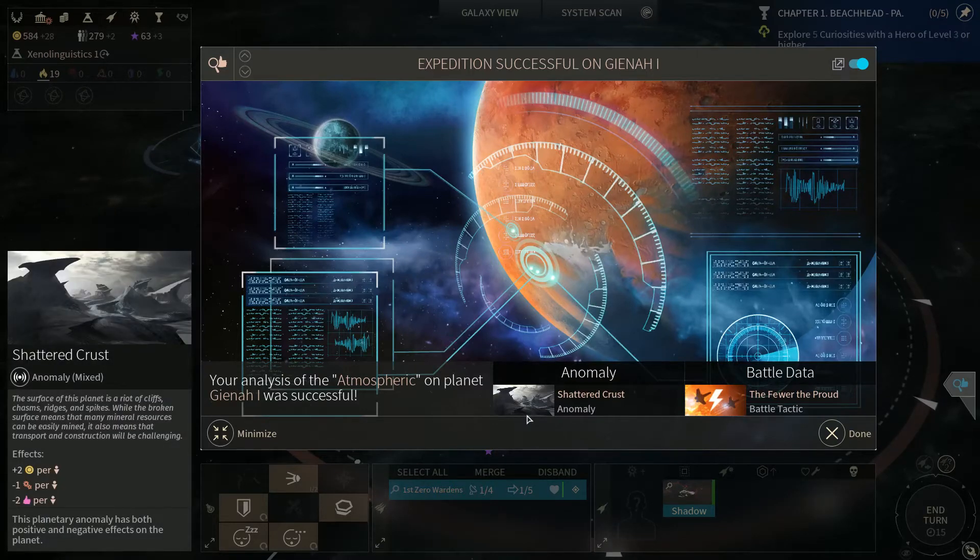Anatomy: Shattered Crust. The surface of this planet is a riot of cliffs, chasm, ridges, and spikes. While the broken surface means that many mineral resources can be easily mined, it also means that transport and construction will be challenging. So plus two dust, minus one production, and minus two happiness. Alright, that's no good.